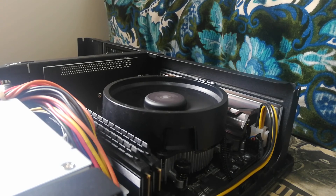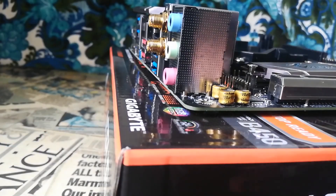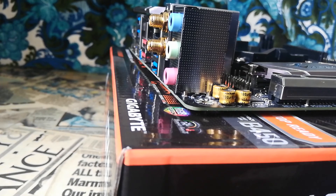First off, I started with the case. This is a Fractal Design Node 202 that I paid just £20 for. Then I got the motherboard, which was an Aorus B450i Pro WiFi that I got for £60, as it didn't come with an IO shield. I found an IO shield for £5, putting my total up to £85.